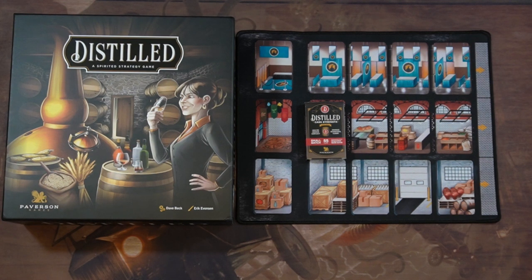This is the Distilled Cast Strength expansion. It is 55 cards. The shipping on it was kind of high compared to what the price was — the expansion was $15 and the shipping was $10. And it was a pre-order from Paverson Games.